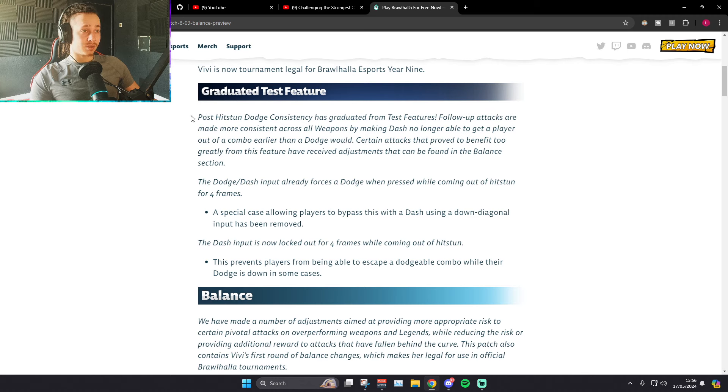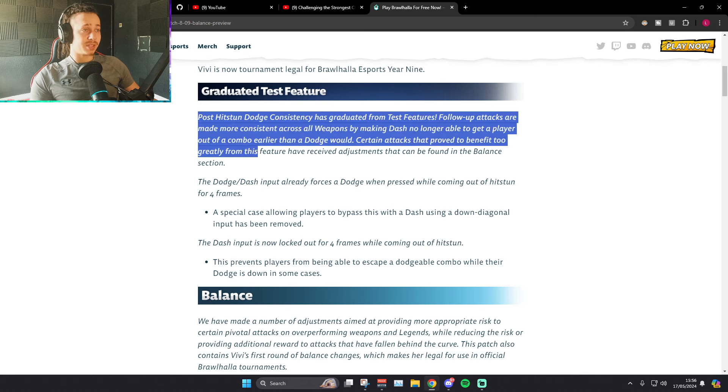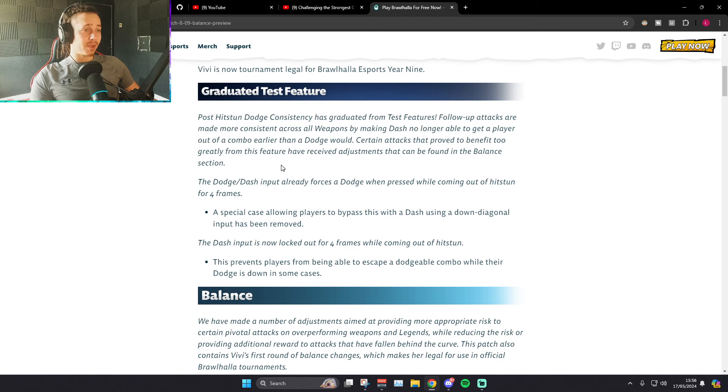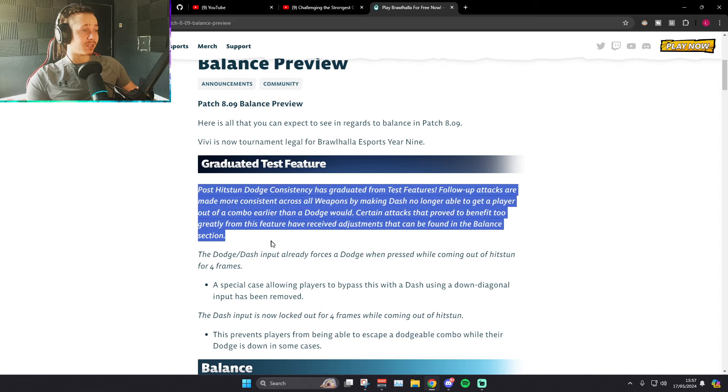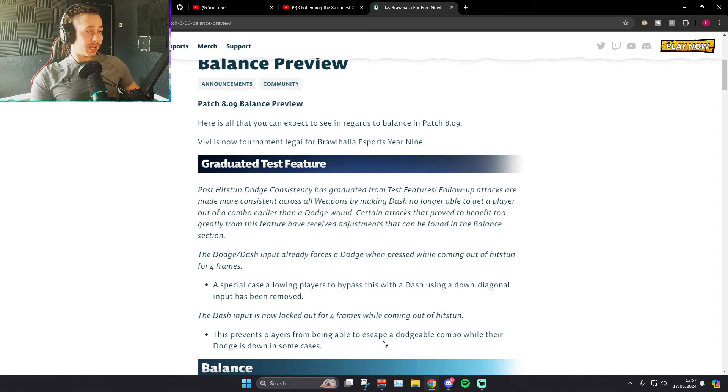So the test feature they graduated was basically the dash thing. I made a whole video about how game-changing this is. I've seen some screenshots posted on Twitter about Bödvar having some stun changes and Blaster's D-Light having an extra bit of damage, but no one's talked about this and I don't know why, because it's actually huge. This has graduated into the game — it's in ranked, it's in tournament, all of that — and it affects pretty much every single weapon.